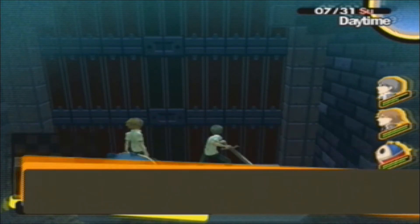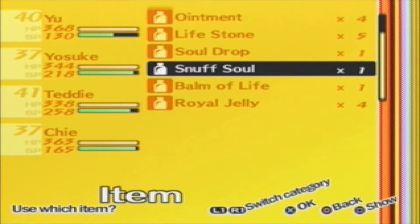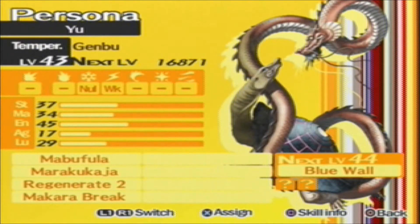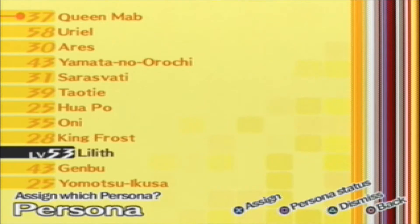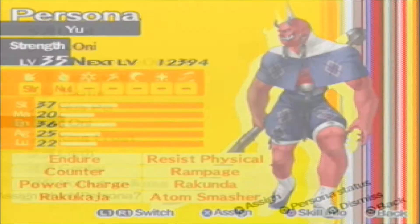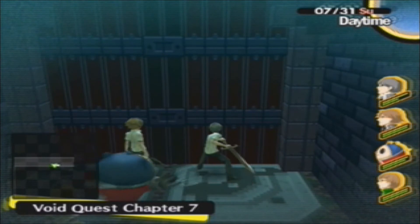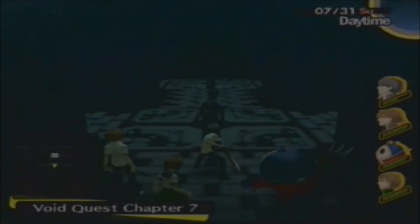I need to change something up. I'm not going to use a Cephazole — we're going to switch up Persona. I don't think I need Genbu. Probably Oni; we'll just lay the smack down with Oni. Through the door we go, and soon we'll be seeing our boss: Killing Hand.